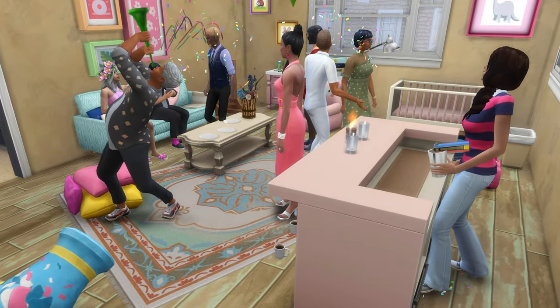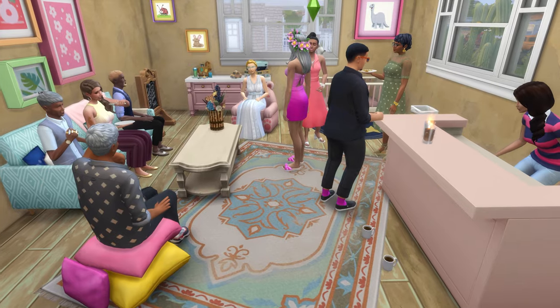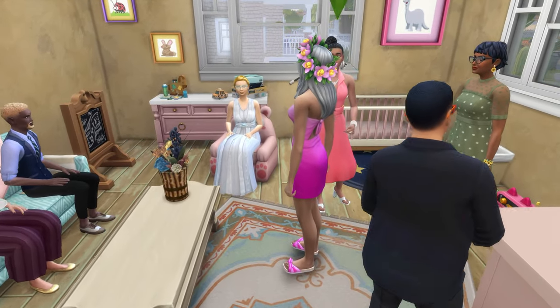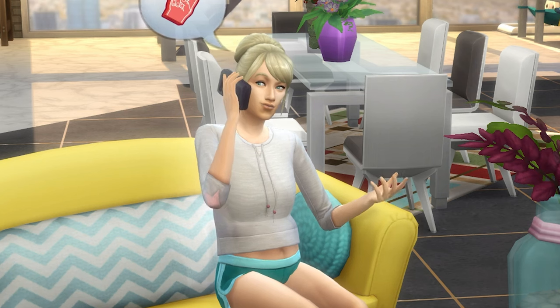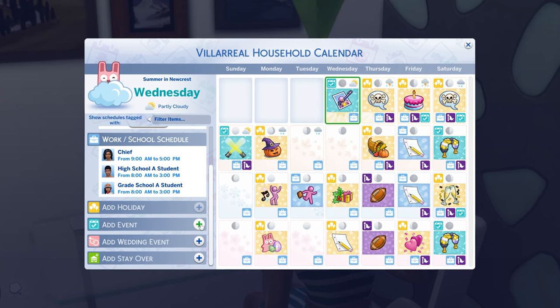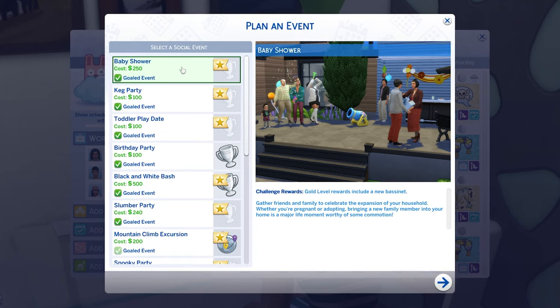Note that hosting this event will require the Growing Together Expansion Pack. Your sim doesn't have to be pregnant in order to host this event. If you're ready to get the event started right away, you can use your phone to plan a social event, or you can use the calendar to plan the event a few days into the future.